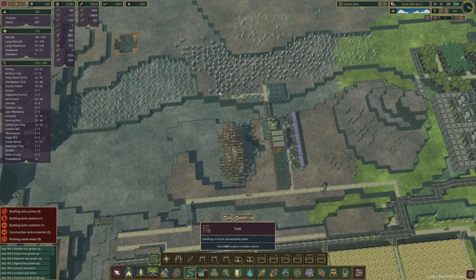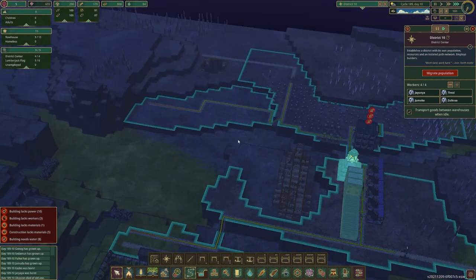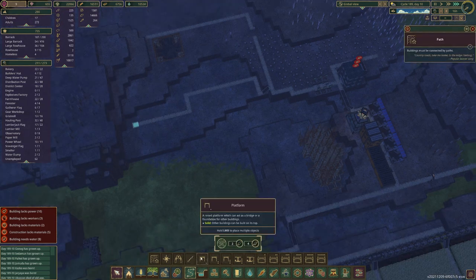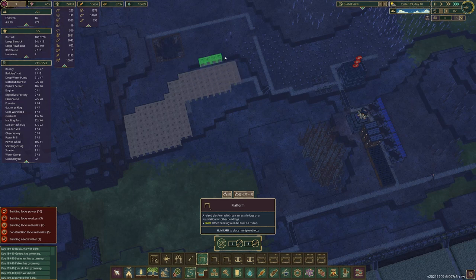Okay, with that bit done we can focus on actually planning this out. I did build the stairs to go down there but I don't think I need that anymore — I'll leave it just in case. We're going to cover this whole area with planks — that's a lot of planks and a lot of wood. Let's get all of that down. Nice and easy. It's going to be something like that.